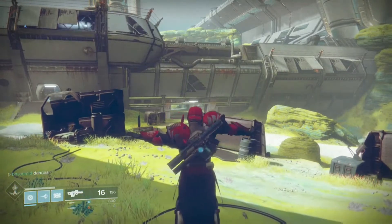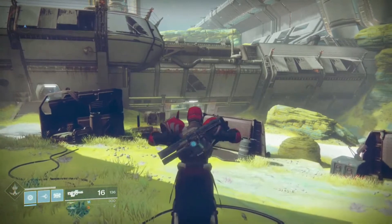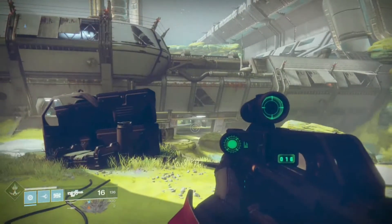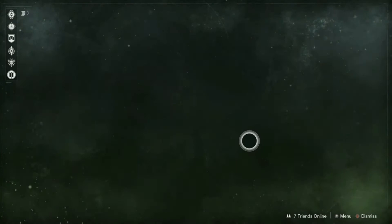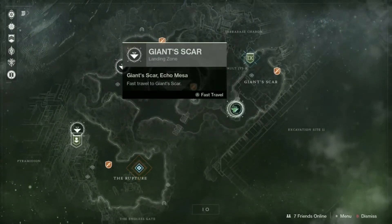Hello ladies and gentlemen, welcome back to another PGA and Co Destiny 2 video. Today is Friday, October 27th, 2017, which means it is Xur Day. He's back and this week he's on IO because that's where the Flashpoint is. Jumping on over to IO, you can see him right in the back here over in Giant Scar.